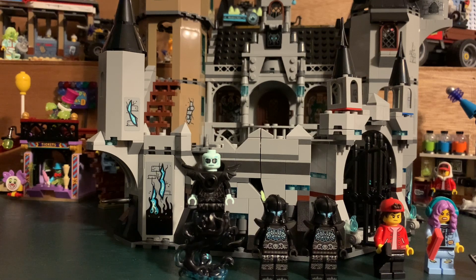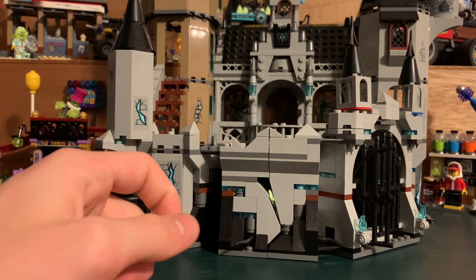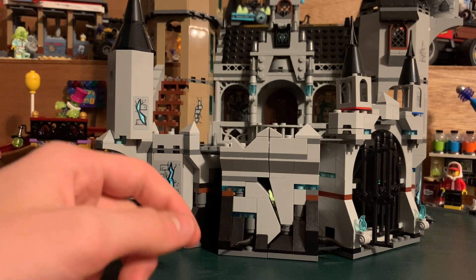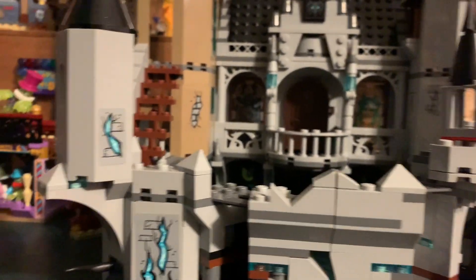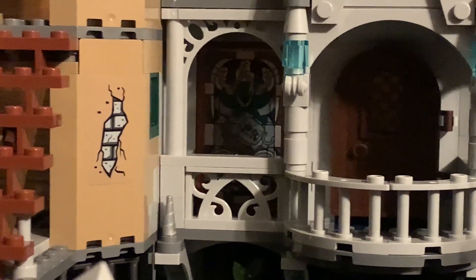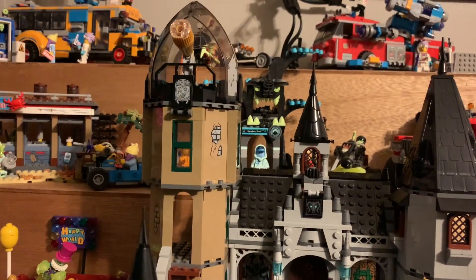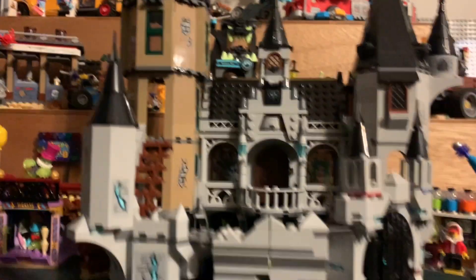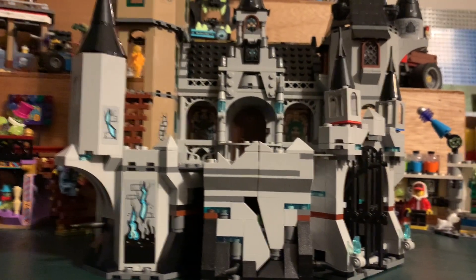Six awesome minifigures — definitely going to be cool to set up a little scene as I have with my other Hidden Side sets. Now let's take a look at the set itself. The set is massive and beautiful, but first let's break down what I didn't like about the build process. Stickers — I had two sticker sheets and I don't think it was necessary for a lot of these, especially on the windows in the back, which were a pain to center. With them being clear backdrops, they could have definitely been printed instead. They use the same technique on the tower windows too, and I was just not happy with that.